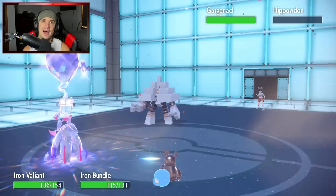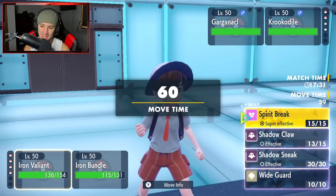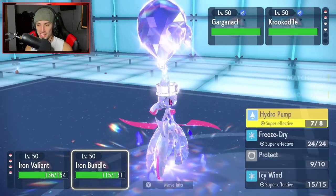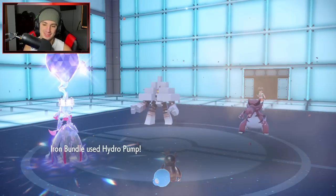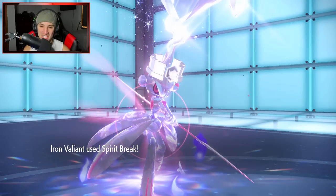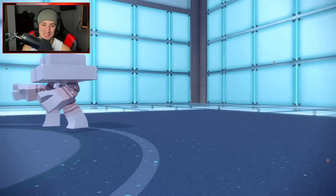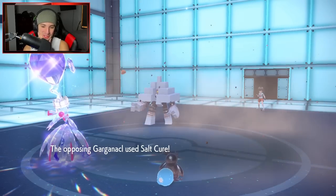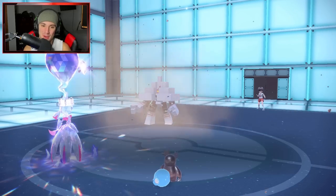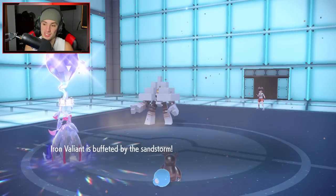Dragapult and Krookodile come out — I'm not even close to worried about these Pokemon. I can spirit break the Krookodile. Do we go for another hydro pump? Oh no — it missed! That's fine, spirit break flies through from Valiant getting big time damage. These paradox Pokemon are gonna be so dominant — they'll probably need to be rotated out after a month or two, kind of like legendaries in Sword and Shield where it was fun at first but overstayed their welcome.